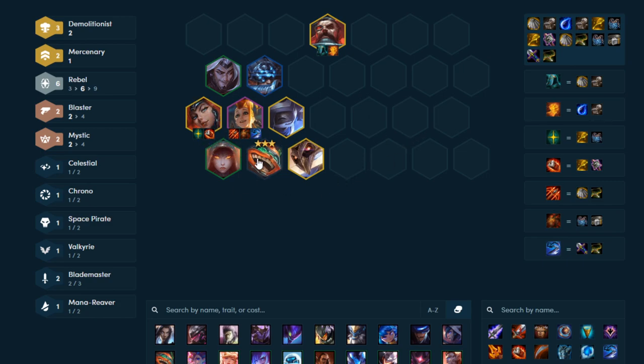You might ask why I still had Ziggs in this composition when I had the Demolitionist spat. Well, he was 3-star, and 3 units with a Demolitionist trait is never going to be a bad thing. Ziggs gives you single target CC, and Misfortune and Gangplank give you AOE CC. Jinx is going to be one of your main damage carries here. Lulu and Thresh are just in because they're good units - Lulu provides the Mystic bonus. Usually I'd run Soraka over Lulu, but in this instance I ran Lulu. Thresh pulls units into the field - I can pull a Soraka into the composition.